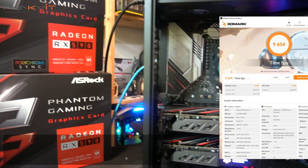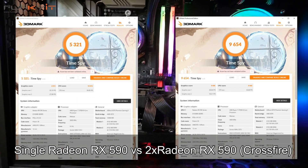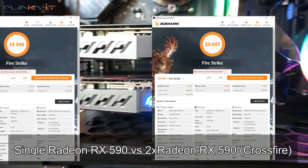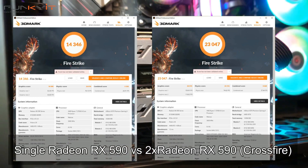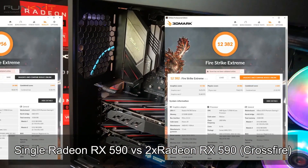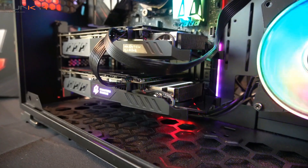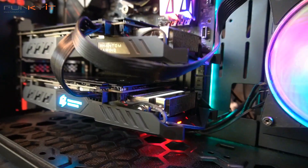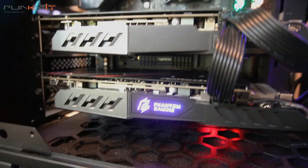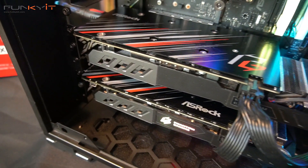For Time Spy, we managed to get a score of 9,654, which is a big improvement over the single card. For Firestrike, the score was 23,047 — again a big boost in performance. And finally in Firestrike Extreme, we got a score of 12,384, which is another big boost. Bear in mind these Futuremark benchmarks are synthetic tests — what we're really after are real life tests, so let's move on.